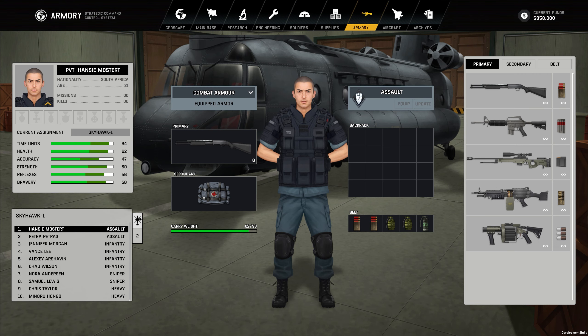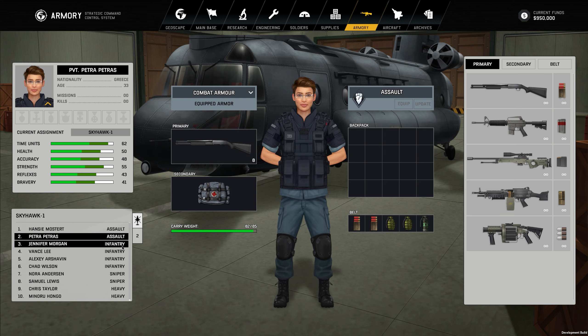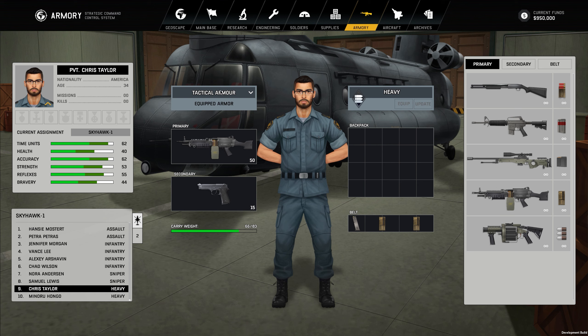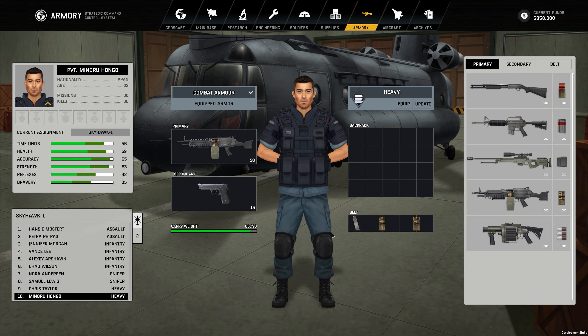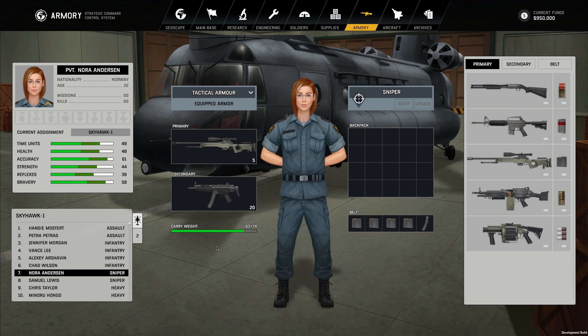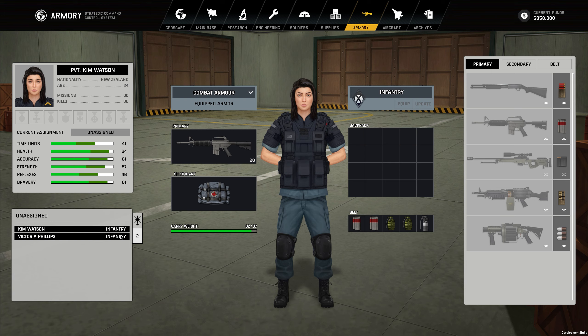There are new things coming out — I like it. We've got an assault, another assault, two snipers, two heavies. One time unit penalty isn't bad. Let's just make sure our guys aren't overly encumbered. I'd rather them be armored up right now — I don't want people getting smoked too early. Snipers stay back, so I'll keep them on light armor.